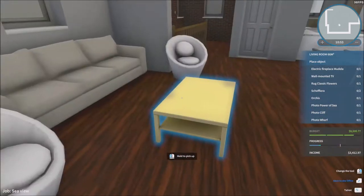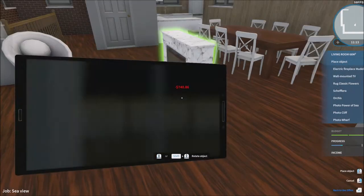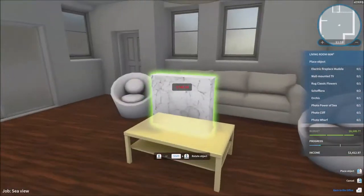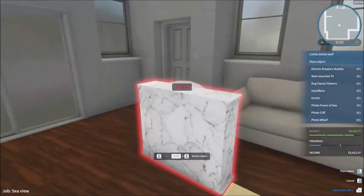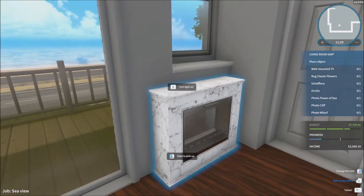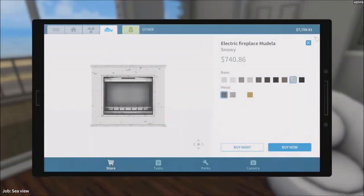Electric fireplace Mudella — that's what they wanted. Normally you'd put the fireplace there, but there are a lot of windows. I'll put it right there. We also need a wall-mounted TV. Just press TV — wall mounted TV — just like that. Not entirely sure where we're gonna put that, but we could put it right there.